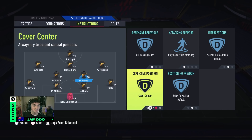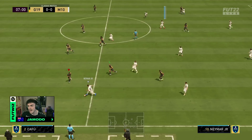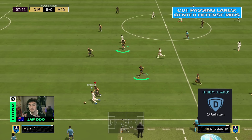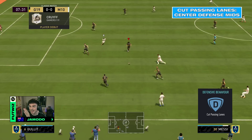For my defensive instructions, I'm going to focus on my two centre defensive midfielders — having cover centre and cut passing lanes on both of them. As you can see, in a position where my opponent's attacking, it is crucial to have cover centre on my CDM to block that pass to my opponent's striker without me even controlling the player. If he was on cover wing as a default, you could see him on the opposite side of my opponent's attacker, which makes it harder to defend through the middle. As we progress, you can see my left CDM cutting passing lanes and making an easy interception — and I'm not even controlling him at this point.